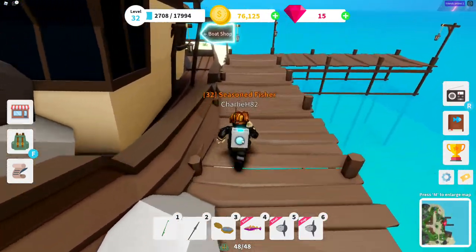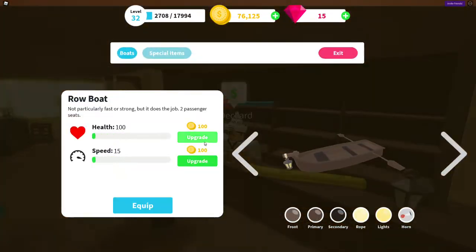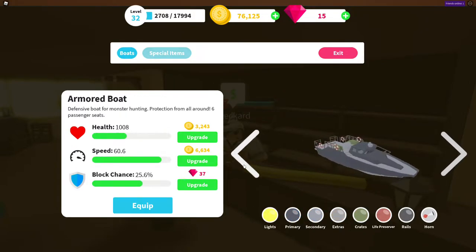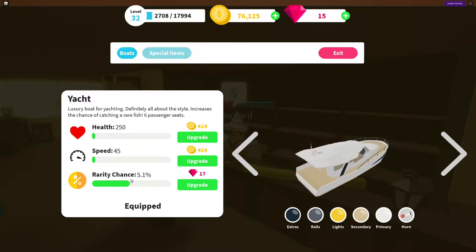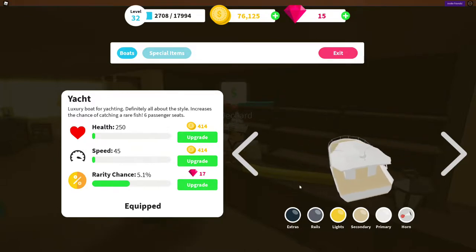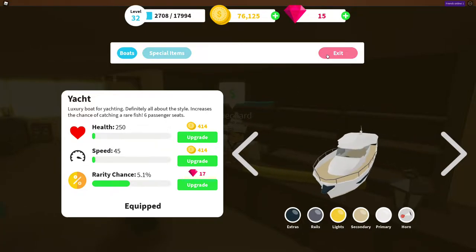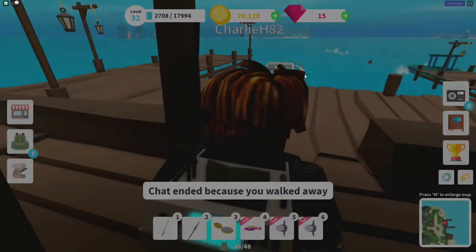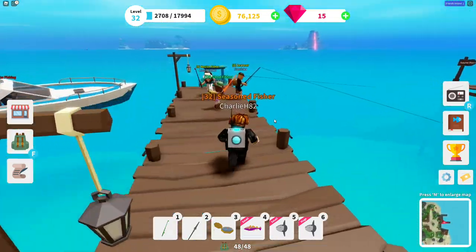The next step is to get a good boat — the yacht is great. If you go in here you'll see the yacht right here. You can also upgrade the rarity chance on the yacht; when you're standing on it, it increases your chance to get better fish. You don't absolutely need it, but it does help with rarity.